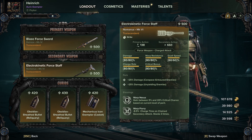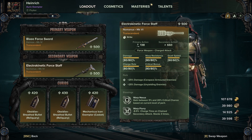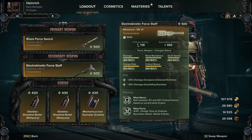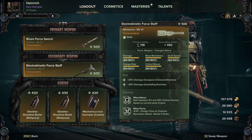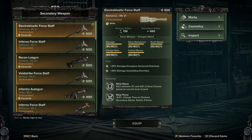For the blessings we're going with Warp Nexus, which gains between 5 and 20% critical chance based on current levels of Peril. We're also taking Warp Flurry, which gives us minus 8.5% charge time on secondary attacks, stacking three times. So we're not taking Surge anymore — we were only taking that purely for the increased crit, but it works out better this way.